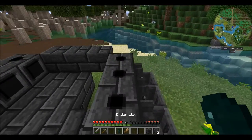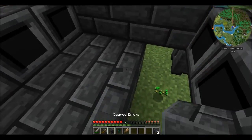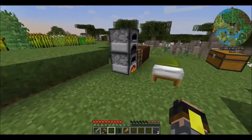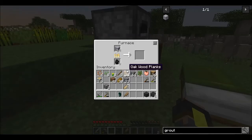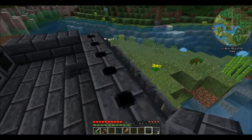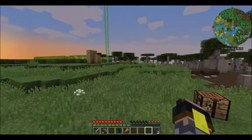We're also going to be planting the Ender Lily here. There we go, that's better. Now maybe we can get the last one up and going so we can get this smeltery up and going. When we get this last piece down here, the controller should turn on. And it did! Nice.